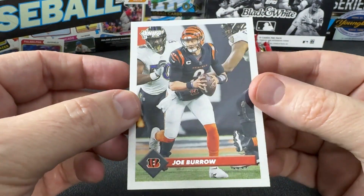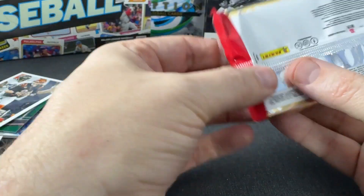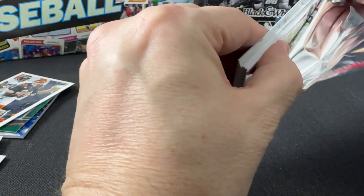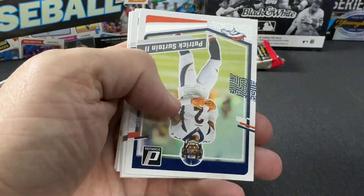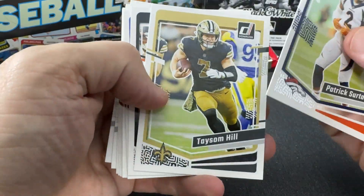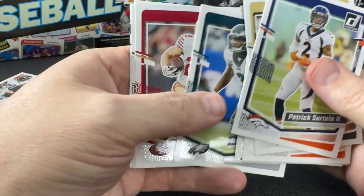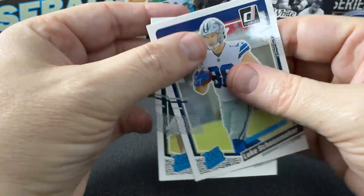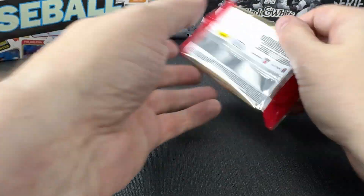And this throwback of Joe Burrow — it's a retro, I think it's the '93 retro. Two packs left. Greenlaw, Ritter, Tim Patrick — nope, Patrick Sertan. McCaffrey, Rogers, Shoemaker, and Nolan Smith.